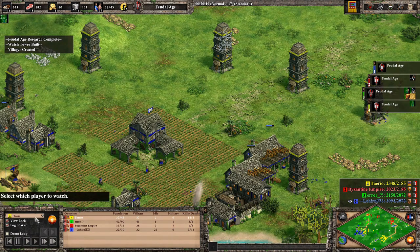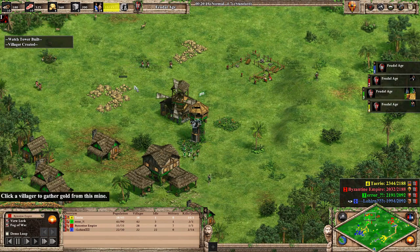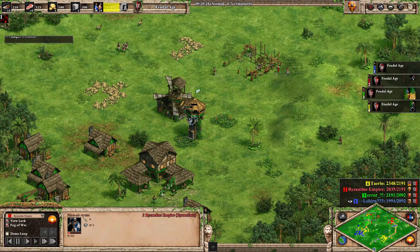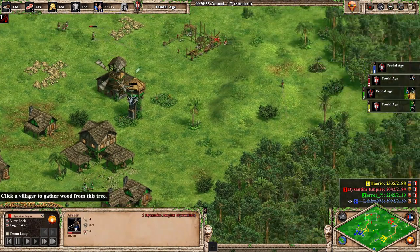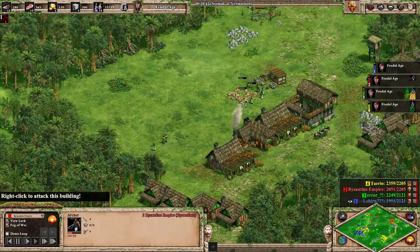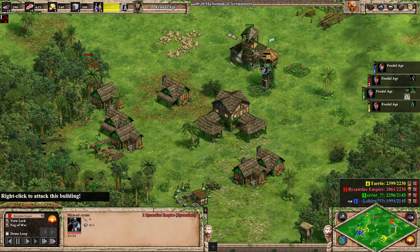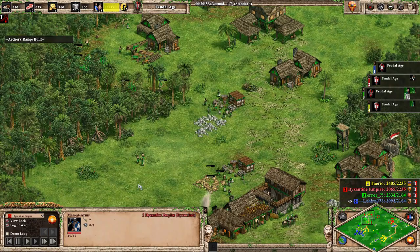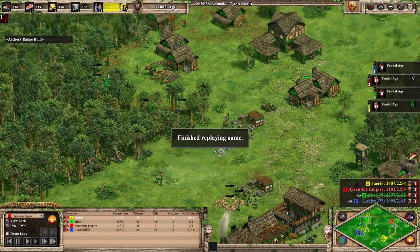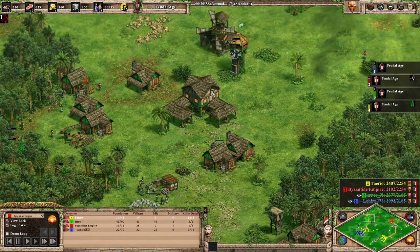We're at 20 minutes of in-game time and we already have one opponent out — and this is Black Forest. All the while, Byzantine Empire is executing a fun rush over here, so it's not like even if Blue had gotten his base over there that he was entirely safe. This was a very high risk strategy situation. As soon as Blue resigned I think Green realised the game was pretty much over.